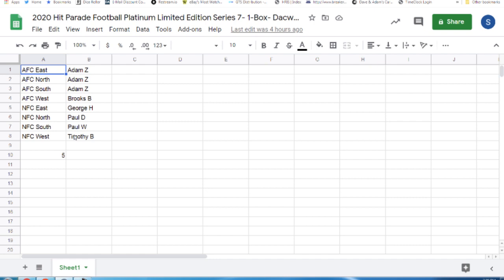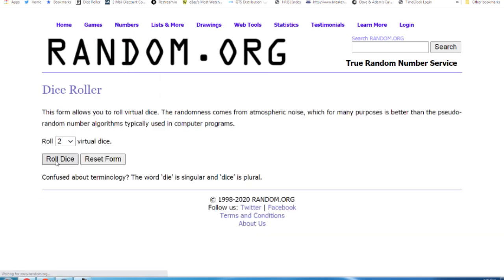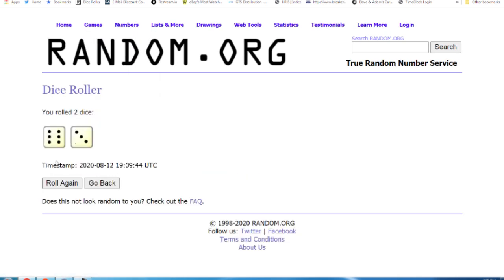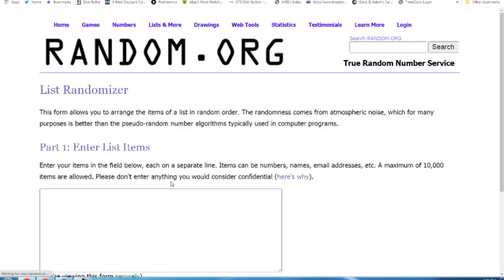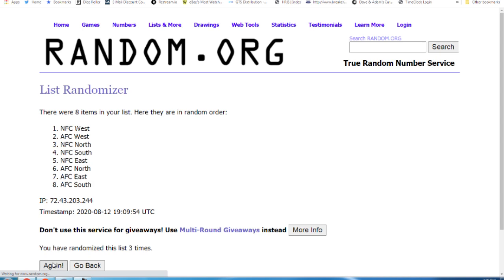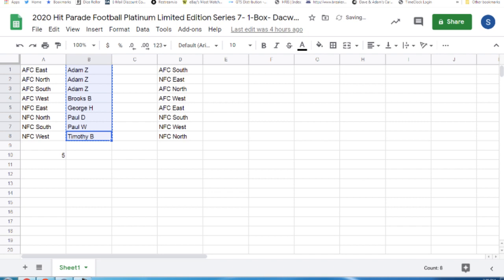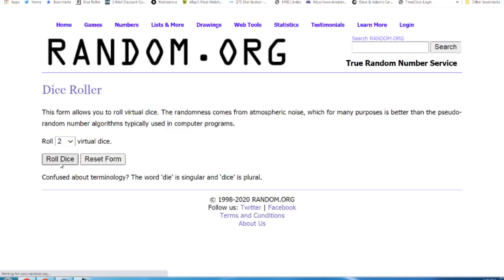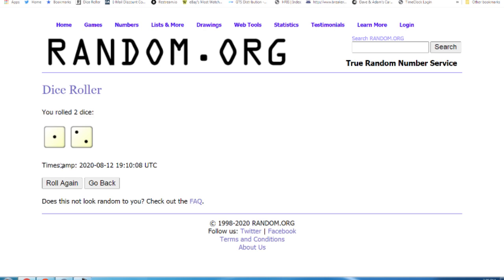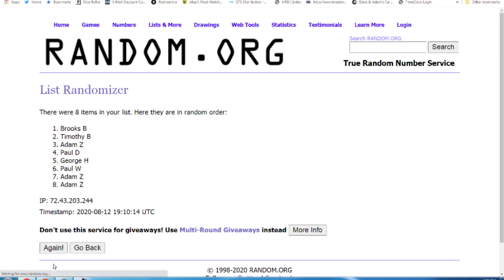Up next, the Platinum Limited Series 7, break number five. Nine times randomized, then three times. That's all it needs to be.